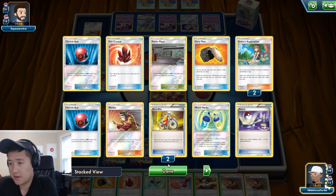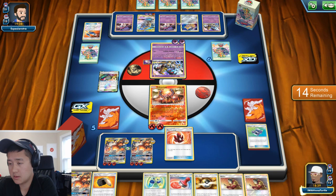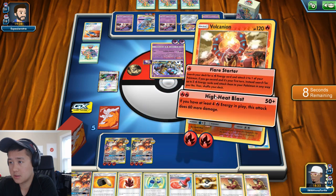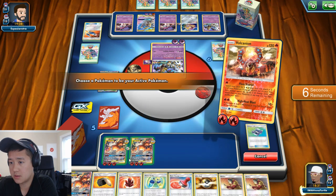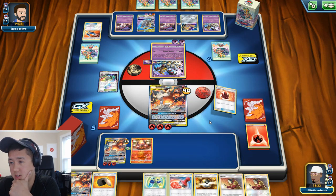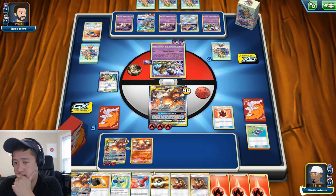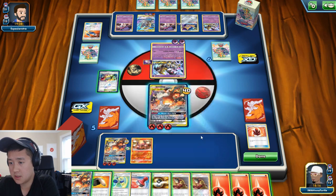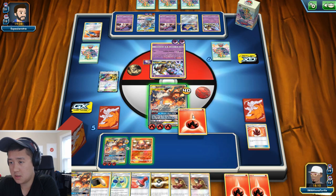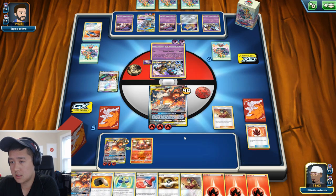I don't want to use the Fire Crystal — I already have one in play. I could retreat first. I'm not sure if this is a good move, but let's do this. Going for another Mixer would be awesome. This allows me to use Flare Strike, so I can use this on you.